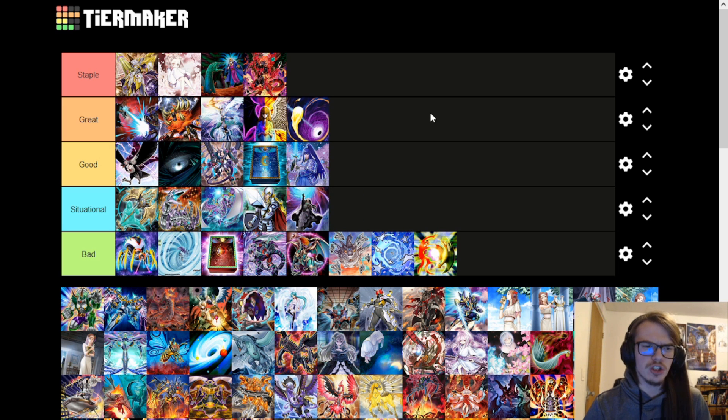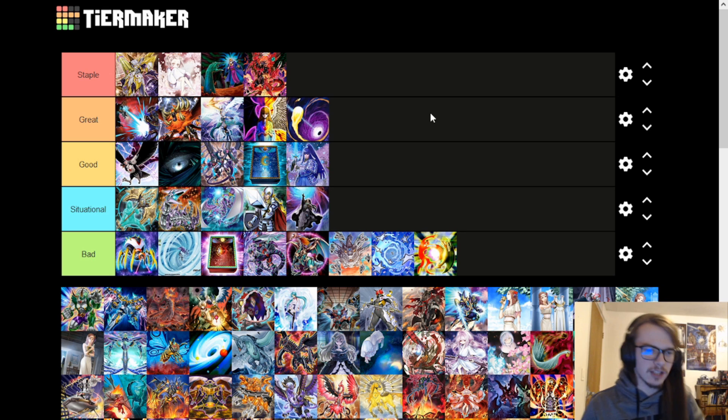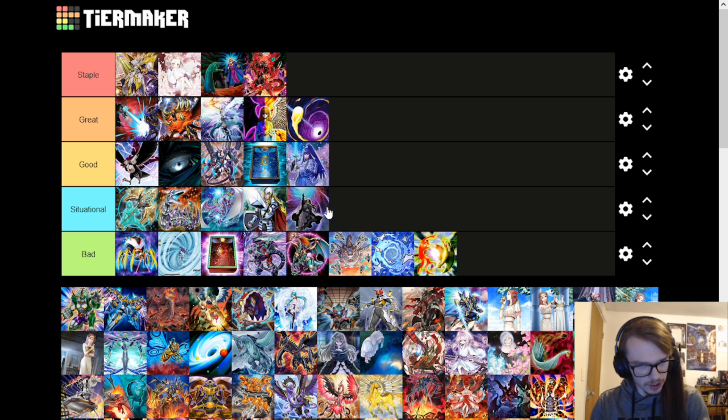Dimension Shifter is like the definition of a situational card. It's either really good in your deck because you prevent your opponent from playing the game — like against Branded, Tear, or Tri-Brigade, they just don't play the game — or you cannot play this card because you need the graveyard just as much. Very situational, but very strong when you can play it.